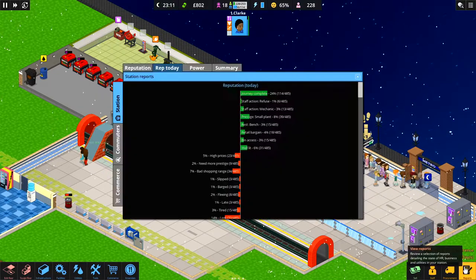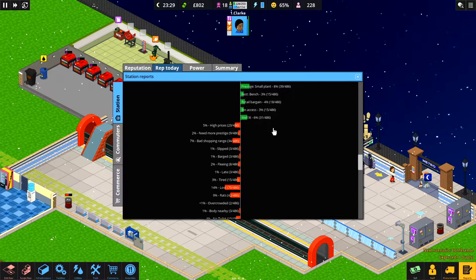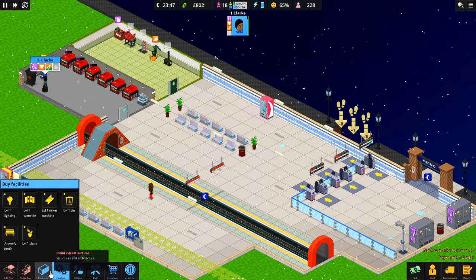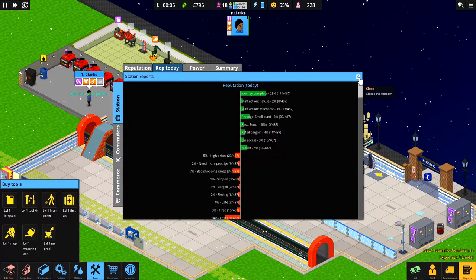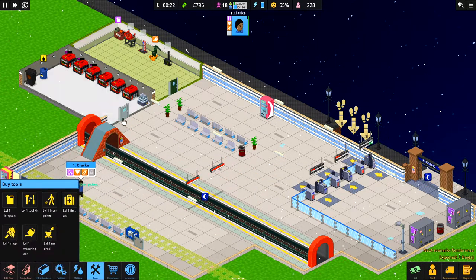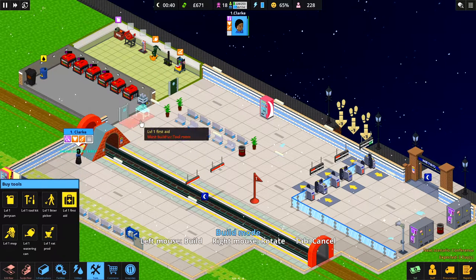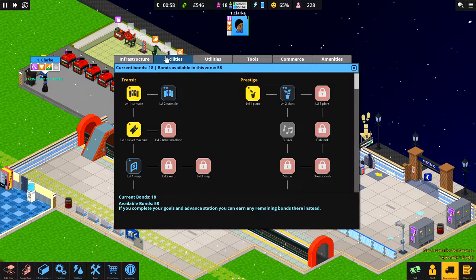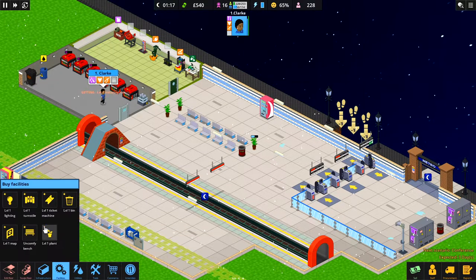I've just looked at our report sheet - a lot of people are lost. The rats should not be a problem anymore. Toilets and bad shopping range are the main complaints. We have a little bit of money - let's look at what we can do. Level one map - that's our mop, okay. Let's get a mop in for 125 pounds. And a first aid kit too. We're starting to fill up our tool room. Can we get a map? Facilities level two - here we go, a map, because a lot of people are getting lost.